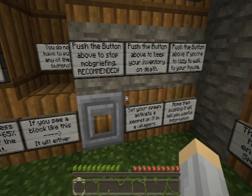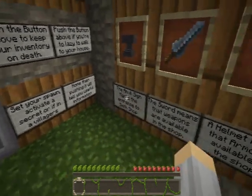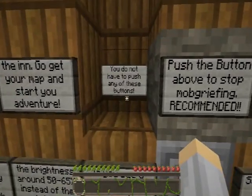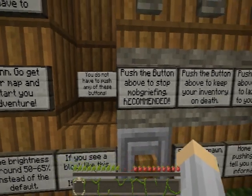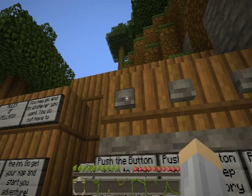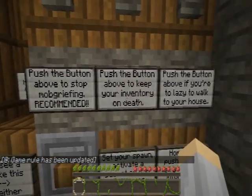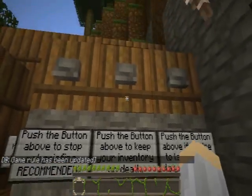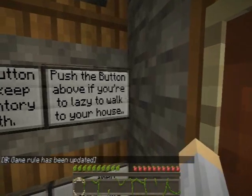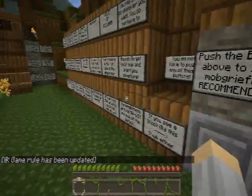If you see this block, it will either set your spawn, activate a secret, or end the village home. Push the button above the staff of map griefing recommended. Push the button above to keep your inventory on death. Push the button if you are lazy to walk to your house.